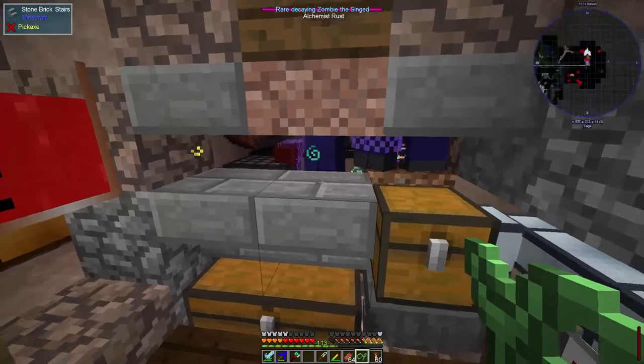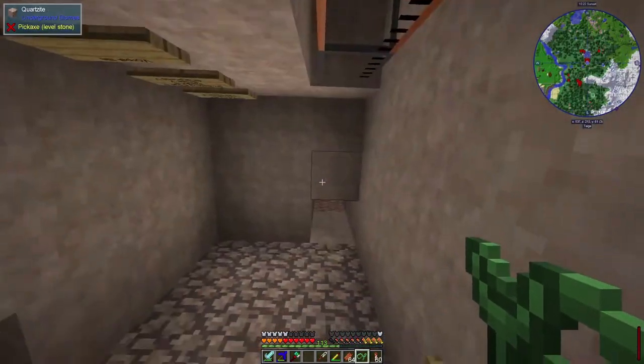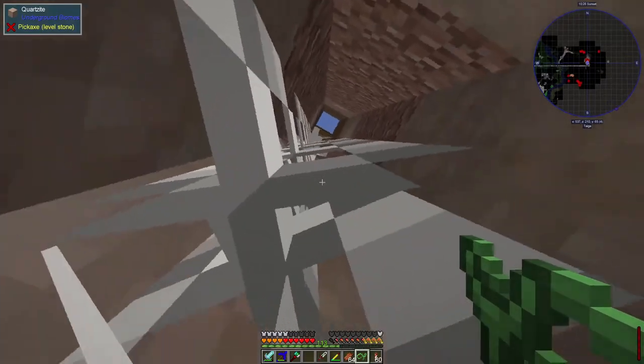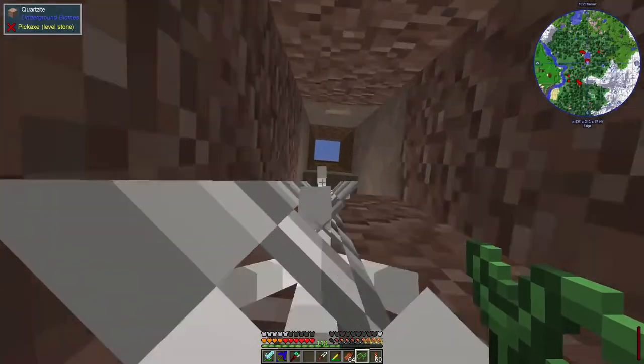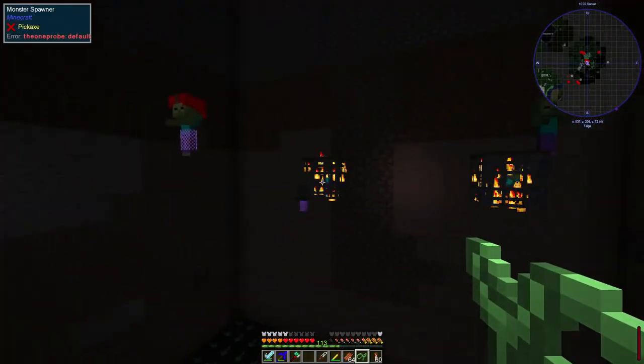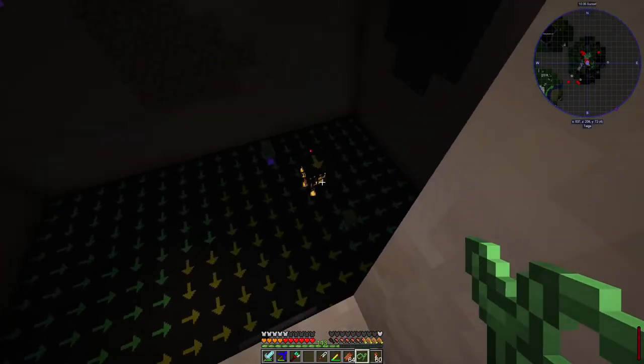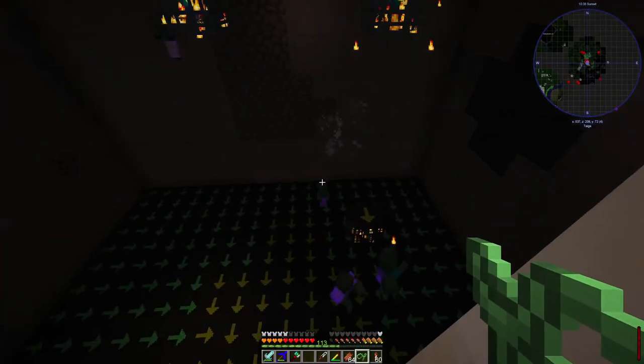As I've been showing you in previous episodes, we've got this set up over here in the mob farm. The mob spawn through there — I'll show you because I don't think I have yet. We have a spawning area in here with a couple of these monster spawners which both produce a steady stream — one down there as well. They produce a steady stream of zombies.